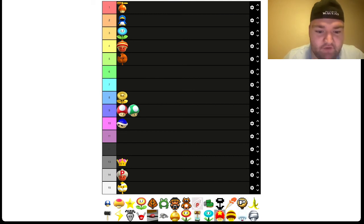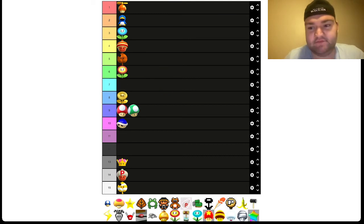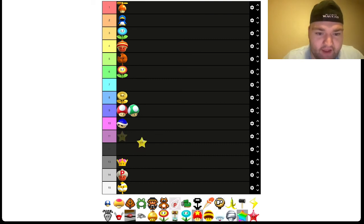We have spots 11, 12, 6, and 7 left. I'm going to go with the Fire Flower at 6 — it's a Fire Flower, great power-up, a lot of fun. Then we have the Invincibility Star. Honestly, I kind of wish they did a bit more with the Invincibility Star in the New Super Mario Bros. games. It's just — you're invincible, I get it — but I think they could have done a bit more with it. It's still cool for what it is, though. I'll probably have it at 11.